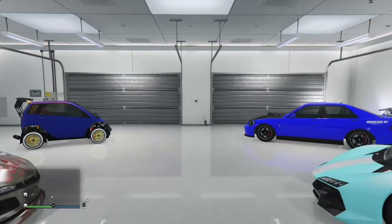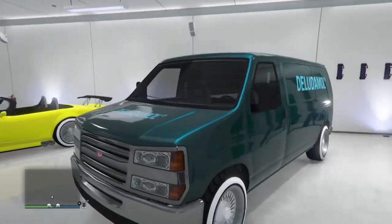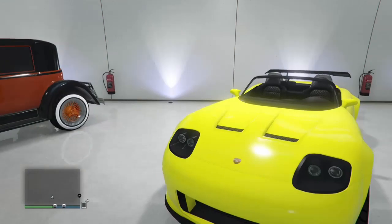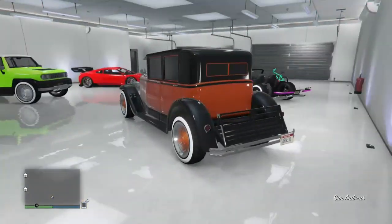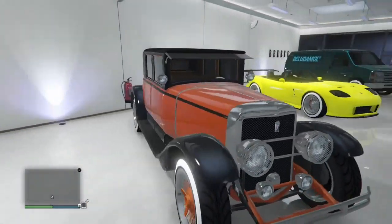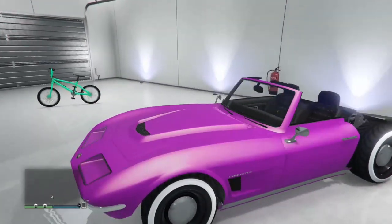Let's go ahead and move to garage number three. Here we go with the Dubsta Van in a sick green-blue color — I think it's pretty dope — with the low rider rims. I like that color on that Dubsta Van. Here we go with the Banshee in yellow, got the low rider rims. Here we go with the Roosevelt going to have the orange and black with the orange low rider rims — pretty nice look with the North Yankton plate.